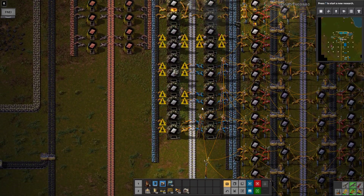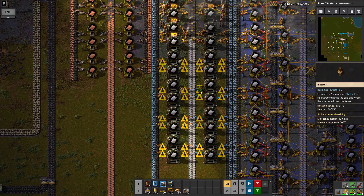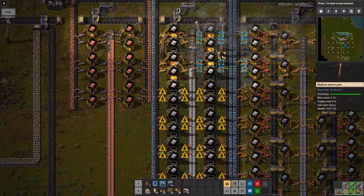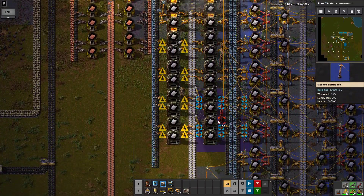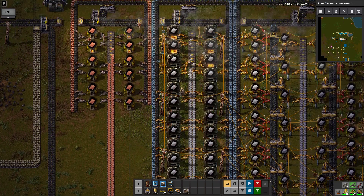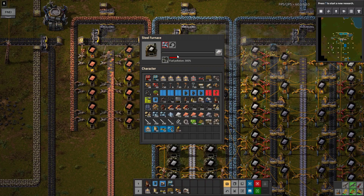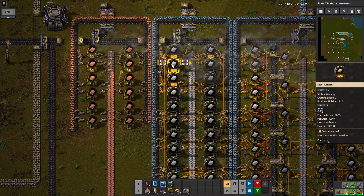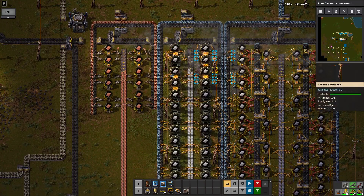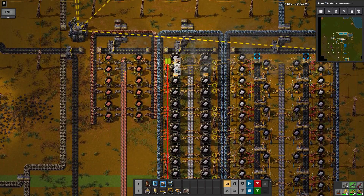Then we just need a bit of power. Luckily we can easily hook all of that up. Oh, that did upgrade by accident — so let's just do this. There's no need to spend resources on blue ones here. There we are. Now this should hopefully be able to keep up with the speed. If not we will have to upgrade them to blue. Yeah, let's just do it. There we are — then we don't have to worry about these ever again.